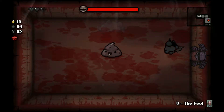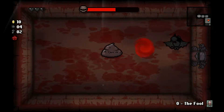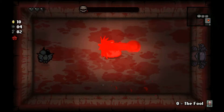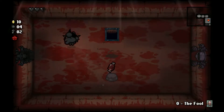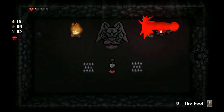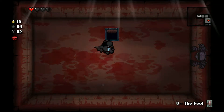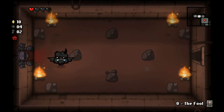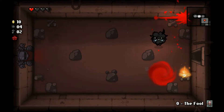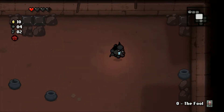I'm going to go into the boss room and fight Dingle. I'll get the health upgrade. Azazel can pick up health upgrades but doesn't start out with any red hearts - that actually makes him more likely to get a deal with the devil on the second floor, because since you start out with three black hearts you're less likely to take red heart damage.